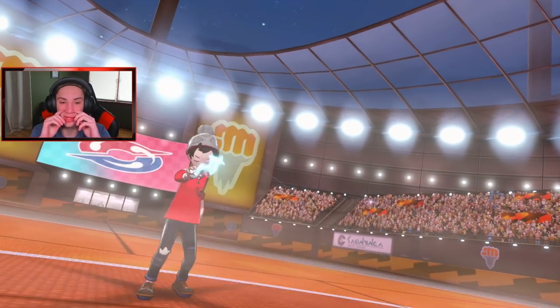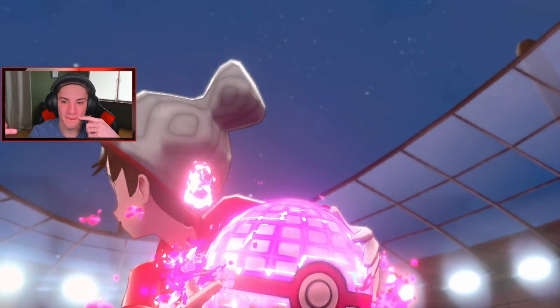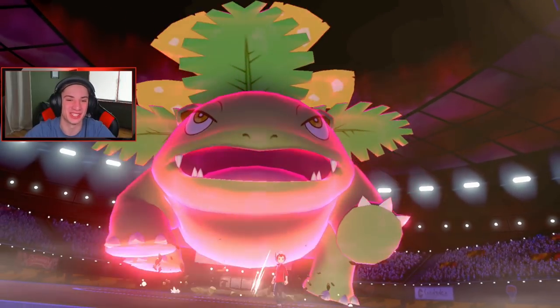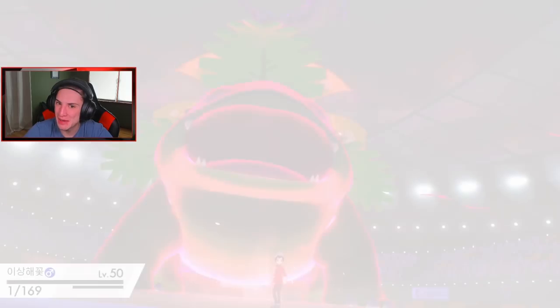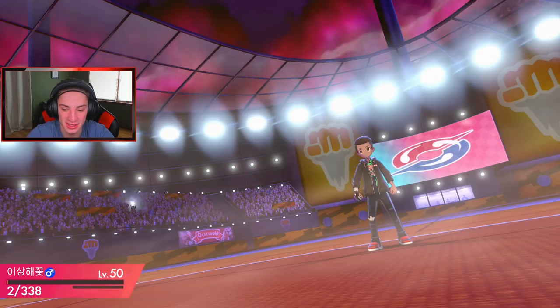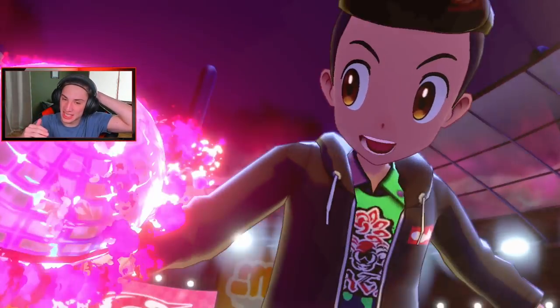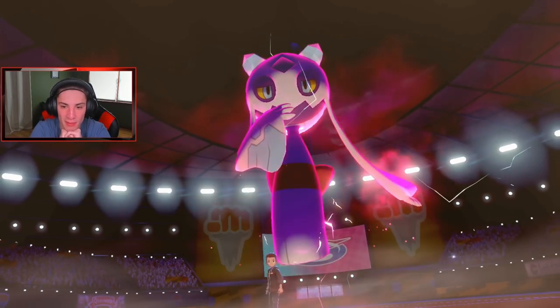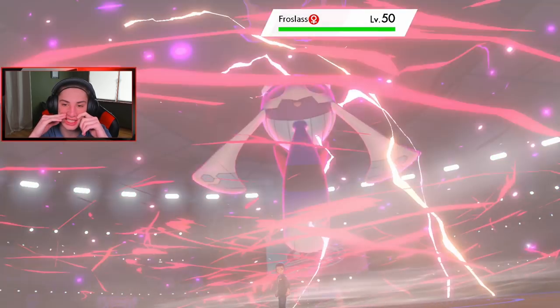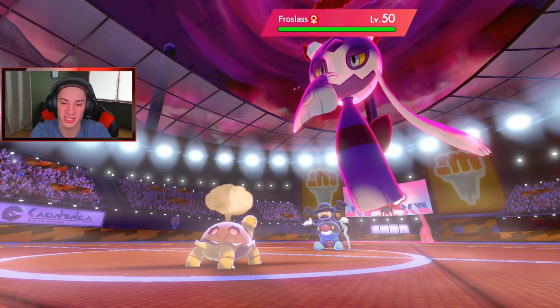Unless these things have Ice Shard to take me out with first turn priority - hopefully not. If not we can potentially take out that Frostlass at two HP and be rolling pretty strong. He Dynamaxes the Frostlass too! I think it probably has Snow Cloak, which actually raises its evasiveness. It doesn't seem like he's swapping. Man, Frostlass is so dope - I want to get my hands on this team because I love Frostlass. Ghost and Ice type - wonderful.